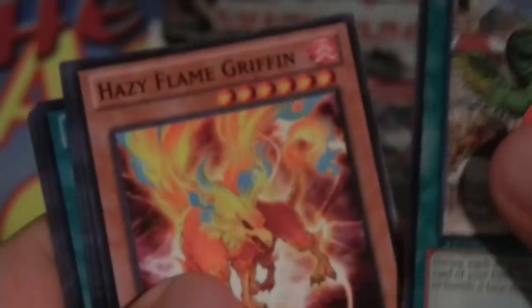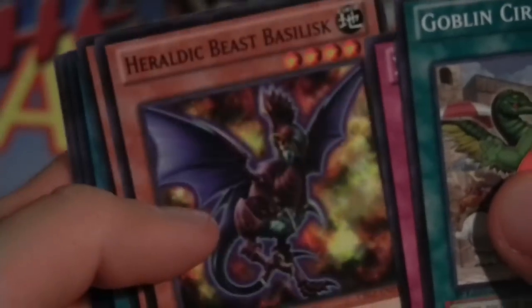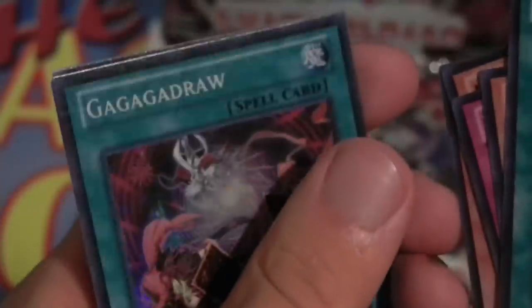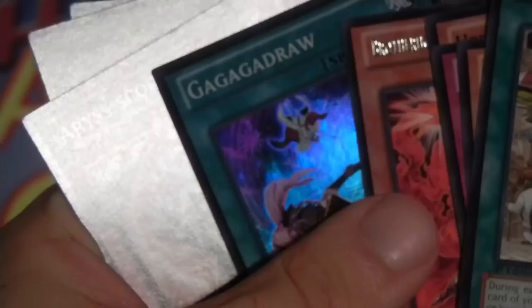Goblin Circus. Hazy Flame Griffin. Xyz Dimension Splash. Heraldic Beast Basilisk. Rares that I can never read. Brotherhood of the Fire Fist Gorilla. And Gagagadraw — first Super Rare. And some commons. Put those off to the side. Super Rare out of the first pack — not bad, not bad.